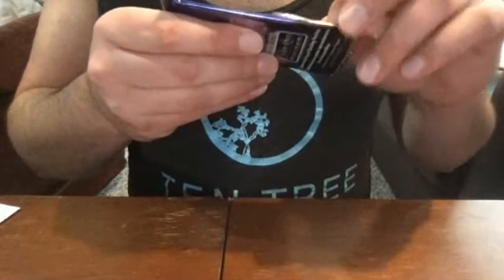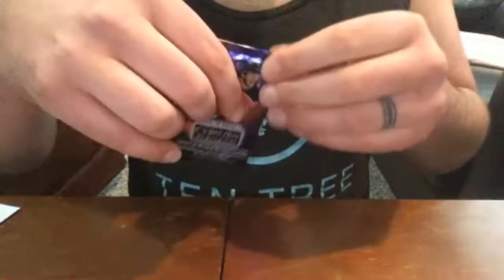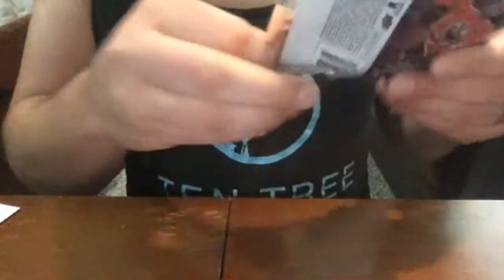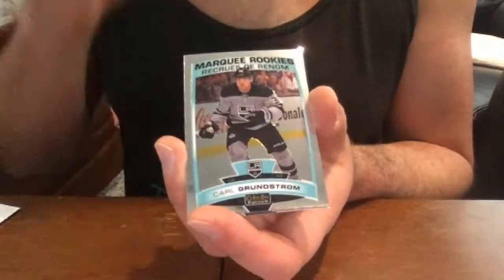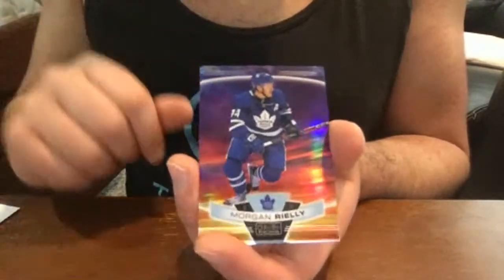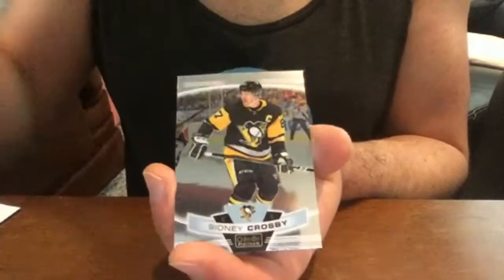I'm just checking — I don't think they make any mention of what the actual odds are on the variation cards, like that Scheifele one I got with the all-star jersey. Johnny Gaudreau, Calgary Flames; Carl Grundstrom — New York, sorry — a lot of Los Angeles Kings again. Oh, that looks sharp! A Morgan Rielly Maple Leafs blue on the sunset card — that's a beauty. Morgan Rielly sunset parallel.